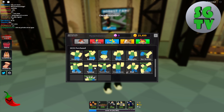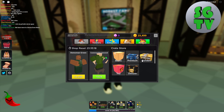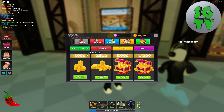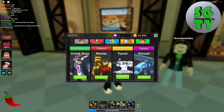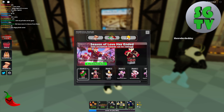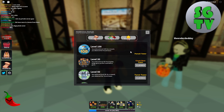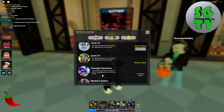We have emotes, which are some pretty cool dances. We have skins — you just buy them, open them, and see what skin you get. Robux is just for game passes, towers, and that stuff. But you don't have to purchase it. The best way without Robux is to go to Rewards, then Badges, and scroll down. At level 100 you get the Pursuit tower, level 30 you get the Crook Boss, level 50 you get the Turret, and level 75 you get the Motor.